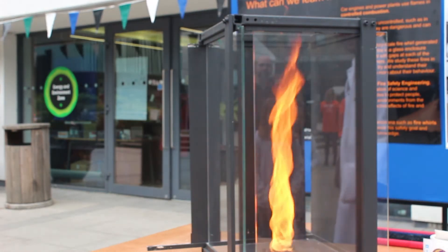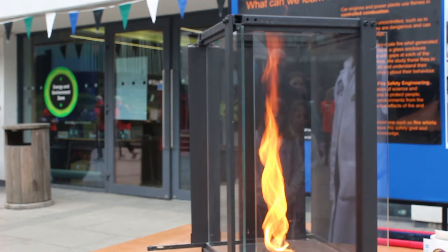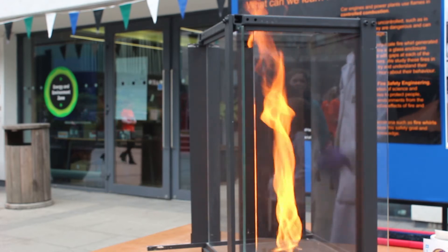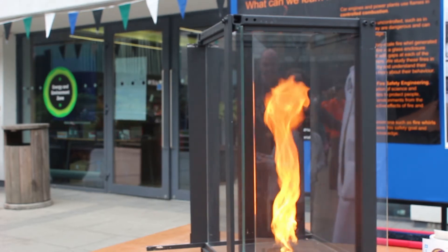You can see the black particles coming up on top — that's the incomplete combustion, the soot coming out on top. And the nice yellow flame is the soot burning.